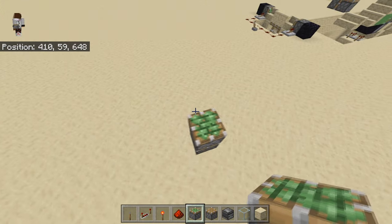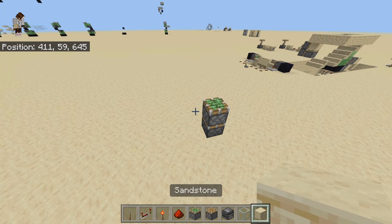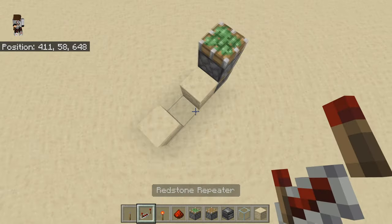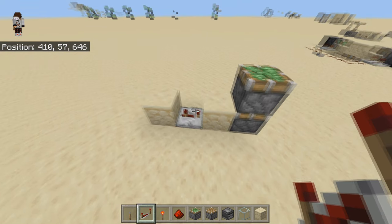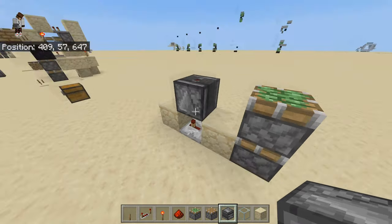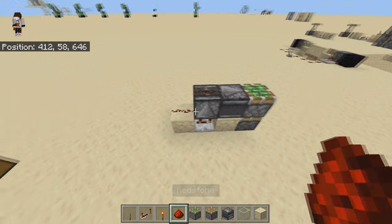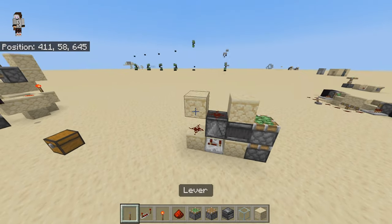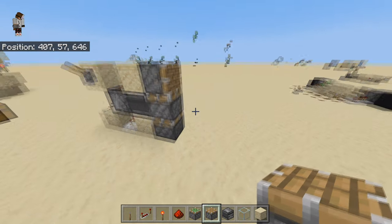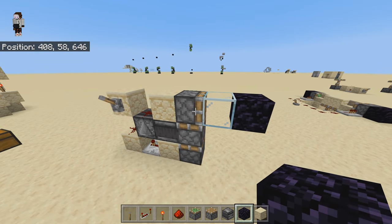First we're going to make a double piston extender. These are designed by the Boat team — I'm pretty sure that's how you pronounce it — they have like 30,000 subscribers, so make sure to subscribe to them. Place two pistons, then place two blocks like this, then a repeater on three ticks. Place an observer facing upwards on the repeater, then place another observer facing into this piston. Then place two redstone dust and two blocks. Test it — yes, it works.